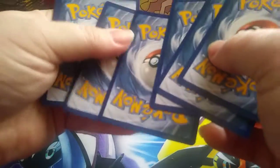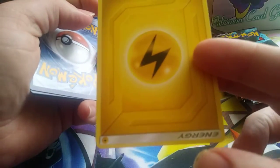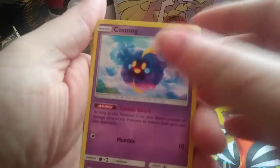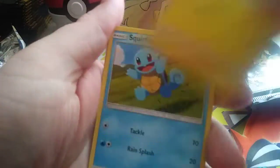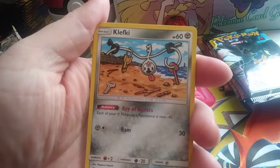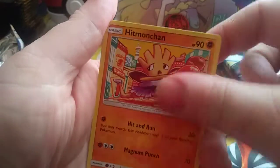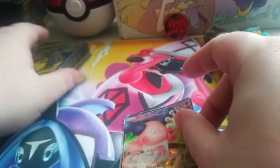Pack 3 — Electric Energy. We got Nidoking, Bolt Orb, Squirtle, Bronzor, Klefki, Jolteon, Hypno, Munchlax, Jasmine, Turtles Reverse, and Mister Mime GX.